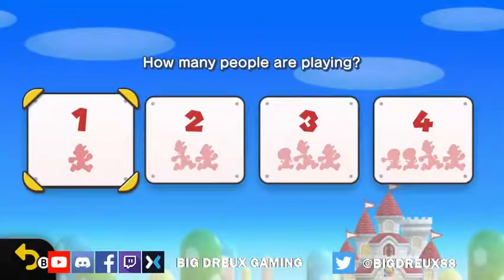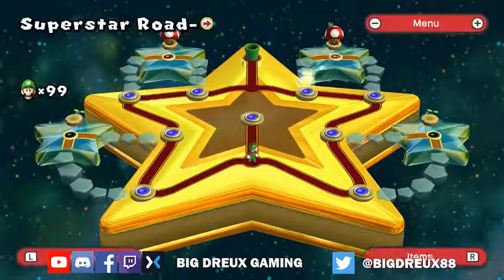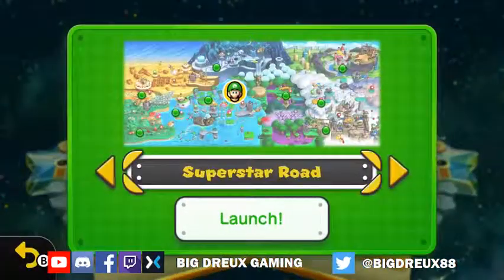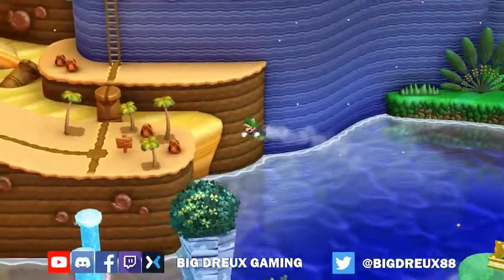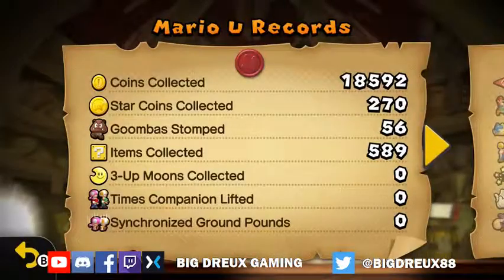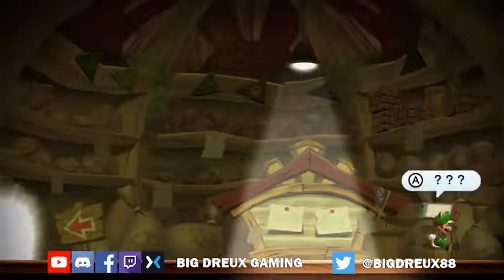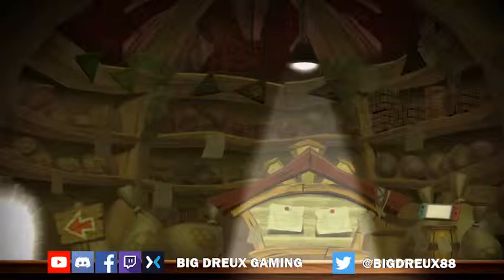Oh no. There's still one star left. I got all the coins, all the exits. I don't know. It's New Super Mario Brothers U — maybe I'll look around, go to the secret island real quick. Maybe there's something here. All 56 Goombas? Really? I don't even see that. But yeah, it's all over. There's nothing left to do. I have no idea where that last star would come from.